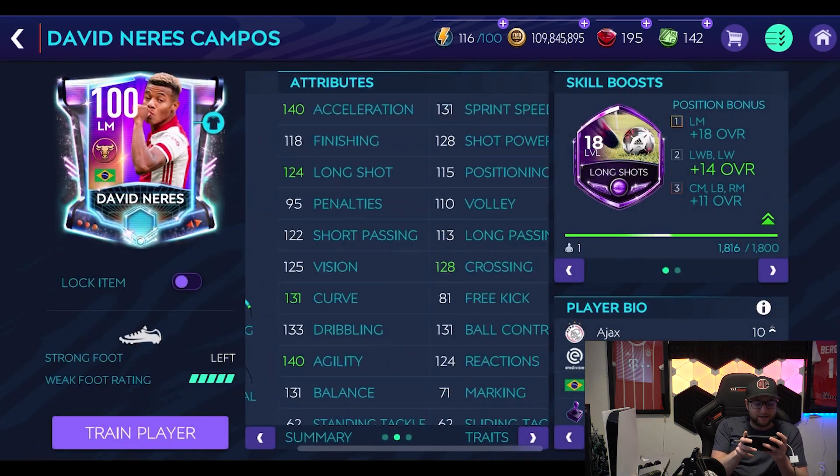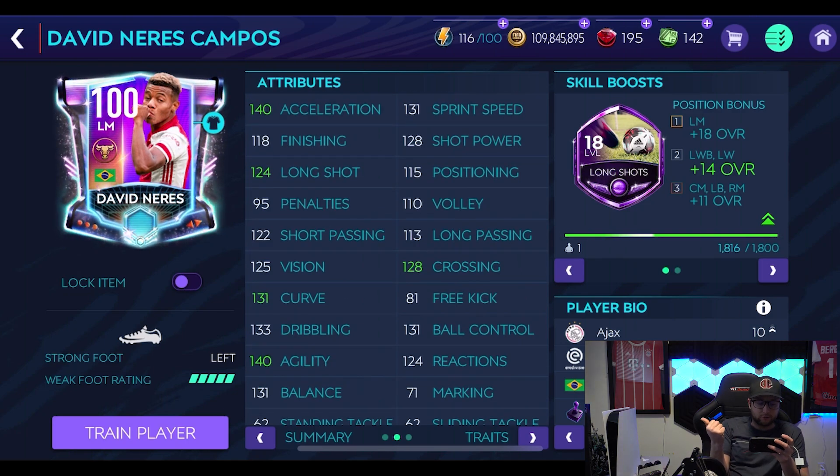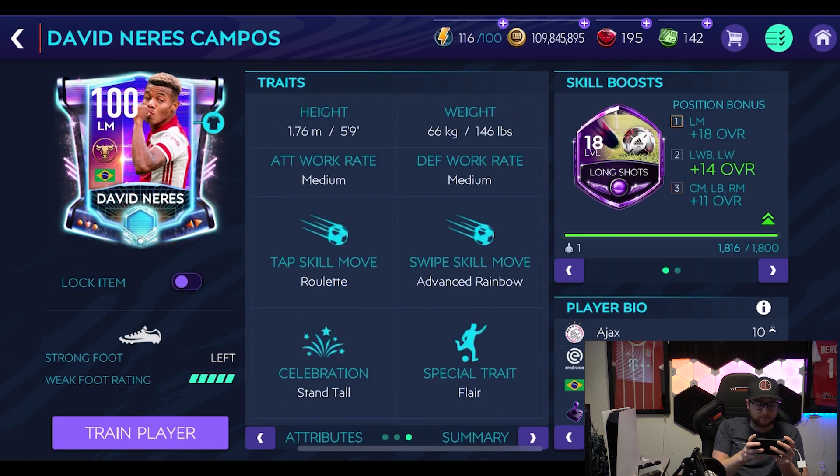So on the squad here we got Davin Nairz. I'm definitely excited about this card. Look at that — 140 acceleration, 131 sprint speed, 124 long shot, 128 crossing, 131 curve, 133 dribbling. He does have speed dribbler which I really like, and he's got advanced rainbow as well.